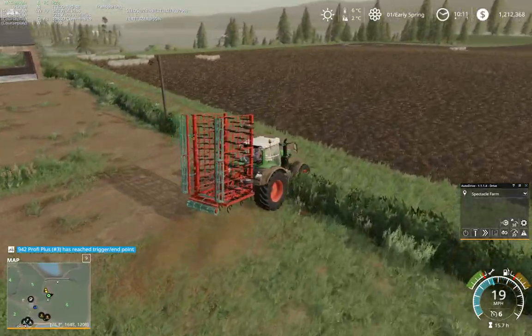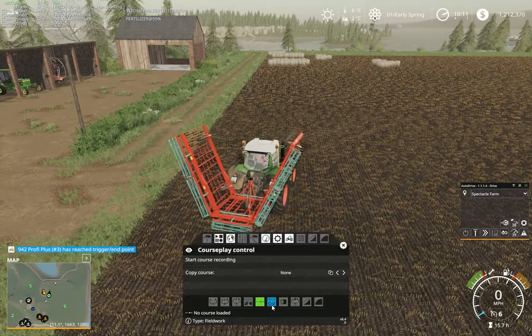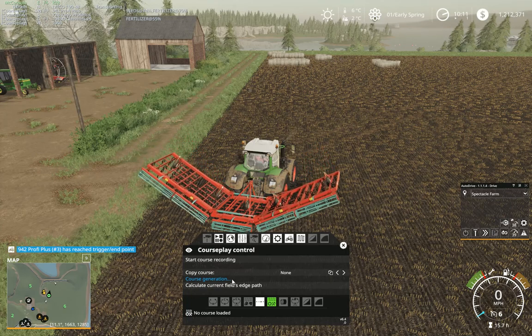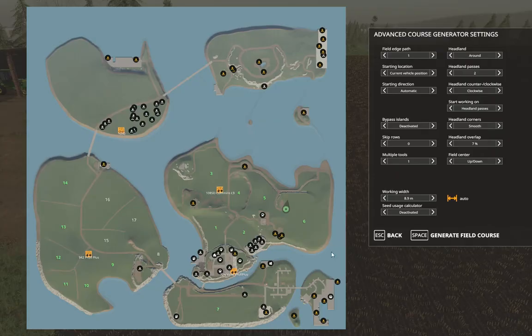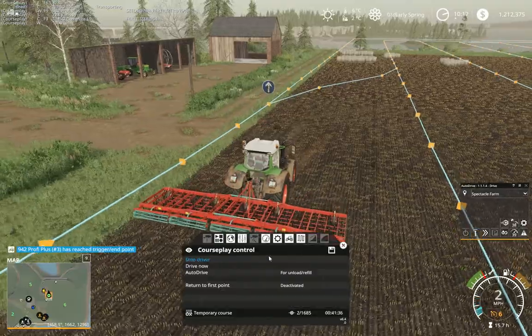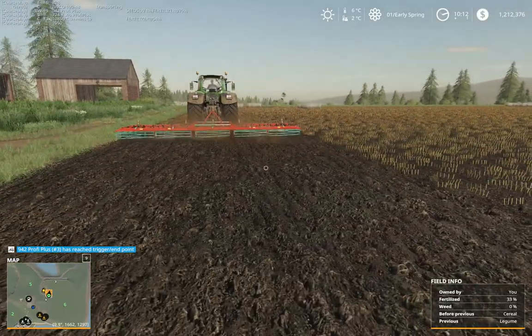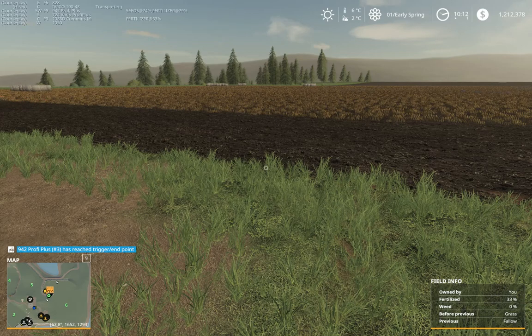924 profit in — okay. Let's get you set up with a courseplay course. Course generation, field 6 — generate. There we go. So we'll call that the first episode of spring, guys. Any questions or comments, don't forget to leave them down below and I'll see you all in the next episode — bye for now.